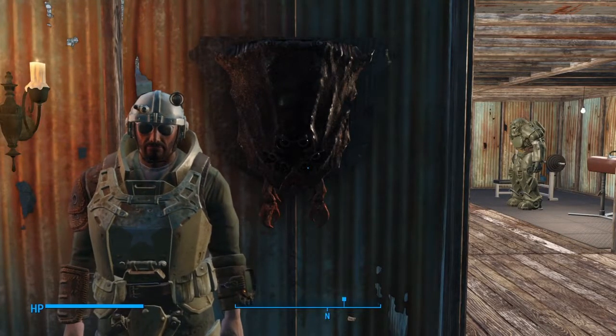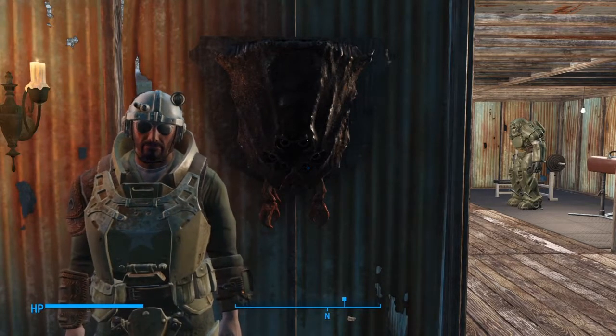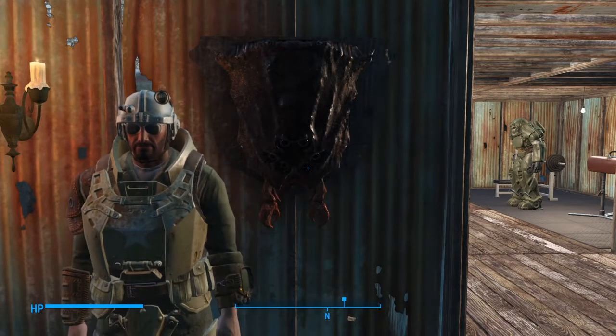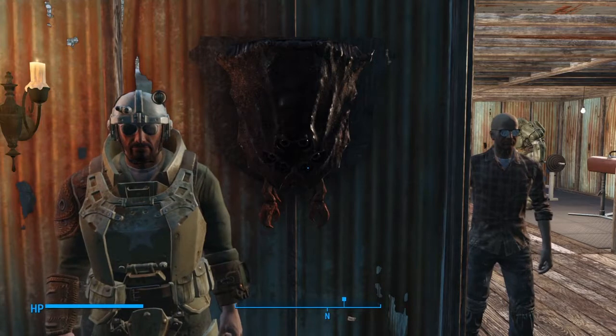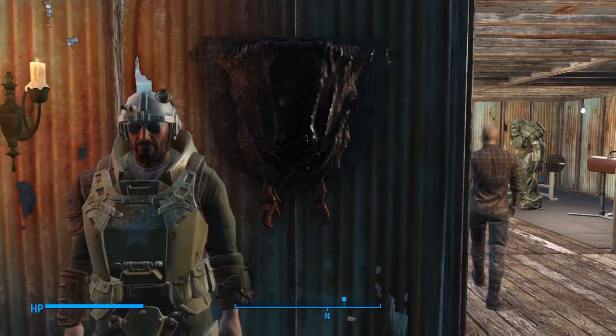Hey everybody, welcome to another video for 2 for T Games. My name is Tommy and we're back for some more Fallout 4 Survival with our character Boed Up. On the last video we went to the Glowing Sea and met Virgil, and he wants us to go kill a Courser to continue the story.